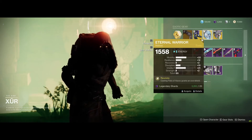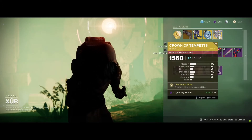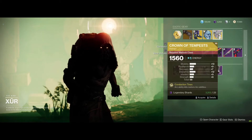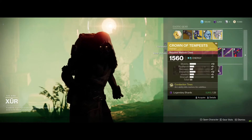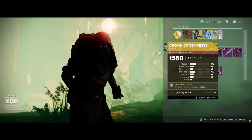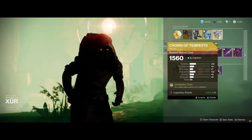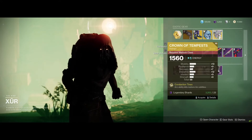Moving on - for Warlock we got Crown of Tempest, with an overall 58 points. Again mobility is the highest stat. The perk is Conduction Tines: arc ability kills restore arc abilities. Which means if you keep killing with your arc ability, it keeps restoring them. Honestly that's another BS situation.